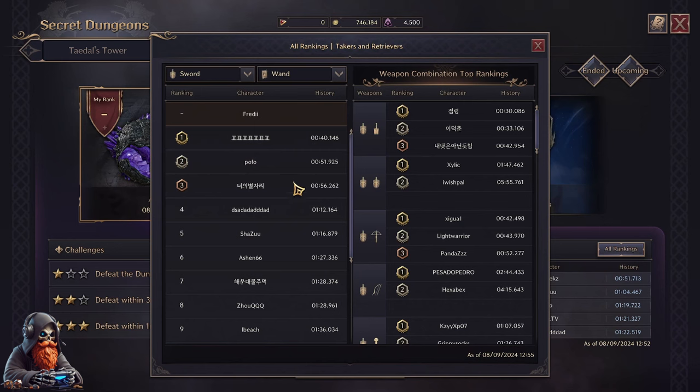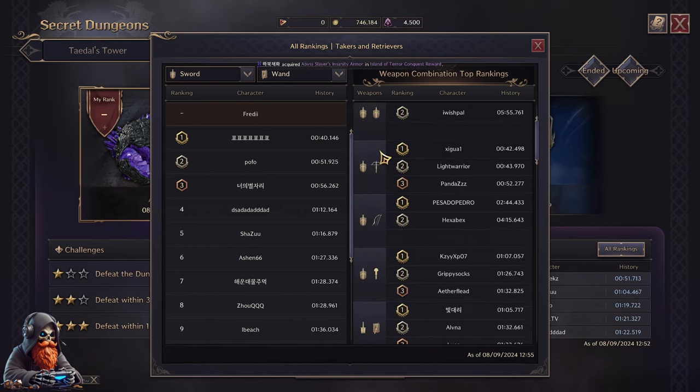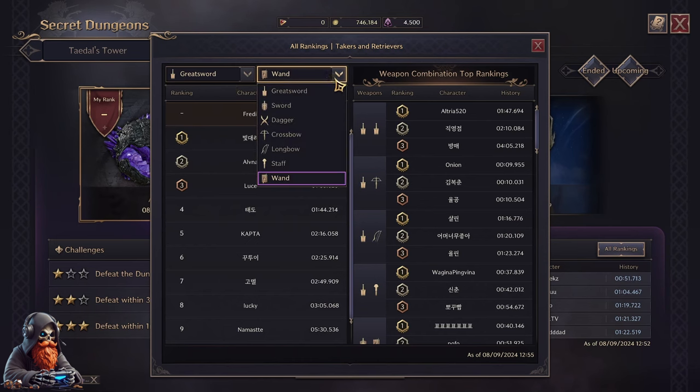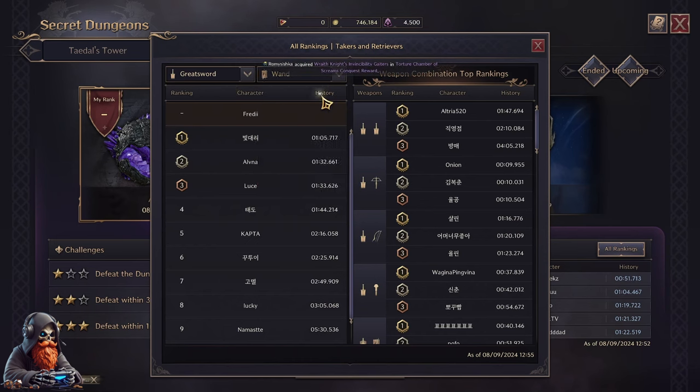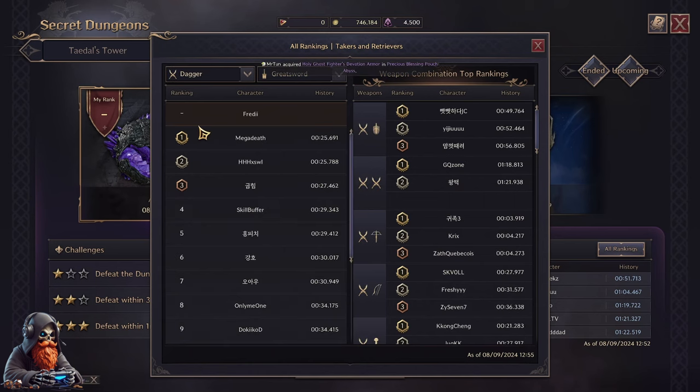This includes every weapon combo possible. I will be ignoring any data that doesn't have more than 10 rankings on it. For example, double weapons like Double Greatsword only has 3, so there isn't much data to go off of and I'm just going to ignore it. For other rankings, I would like to have hundreds if not thousands of trials, but we're going to be using the top 10.